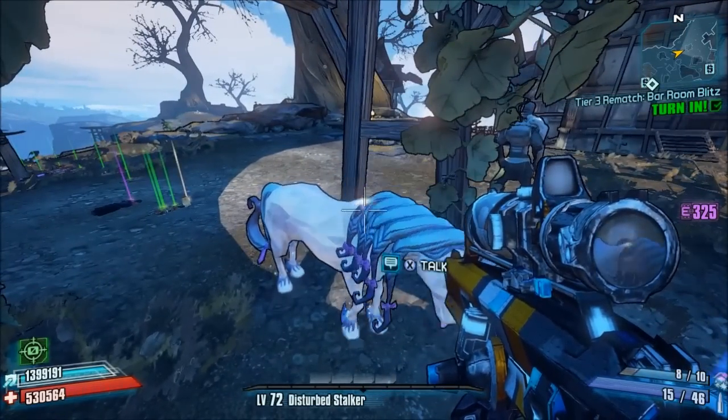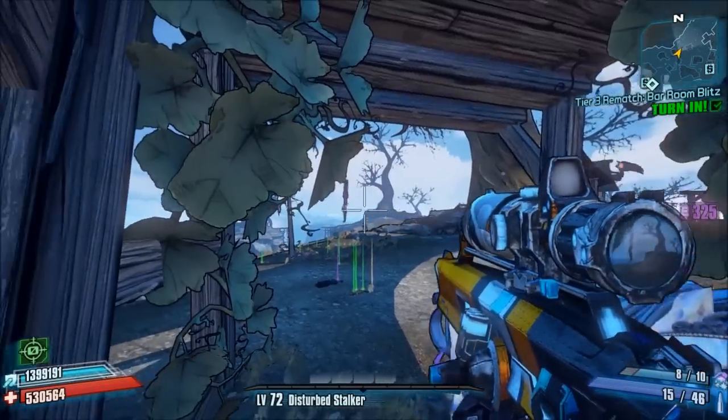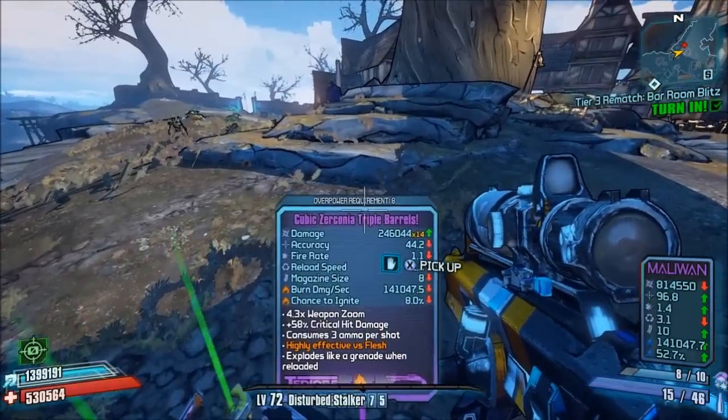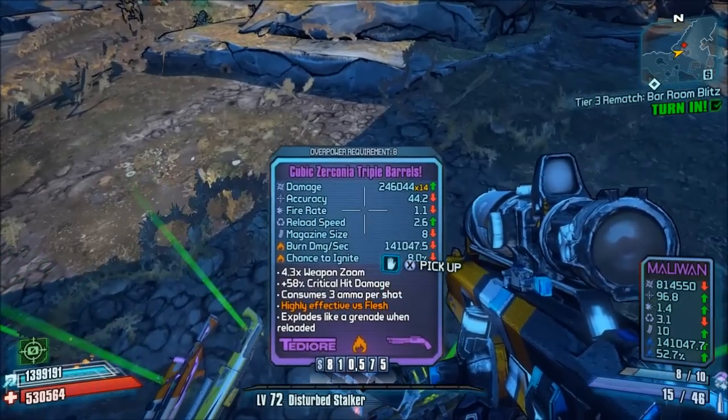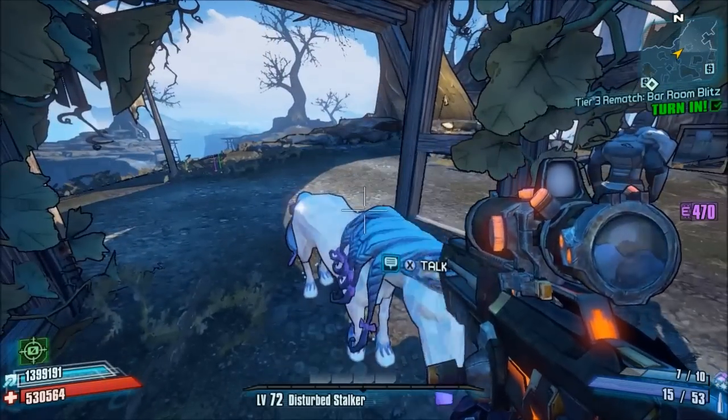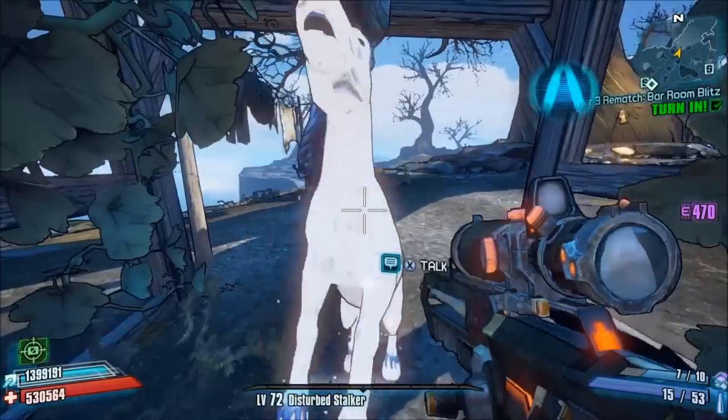However, seldomly — not super uncommon — she'll go up on her heels and spit out one of these gemstone weapons for you. And that's how you're going to farm those. Anytime she goes up on her heels like that, that's when you're going to get one of the gemstone ones.